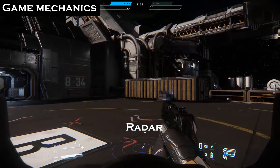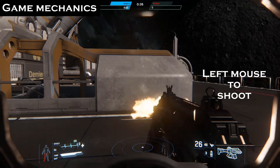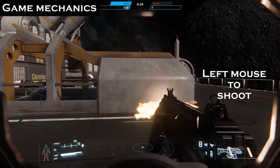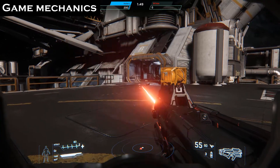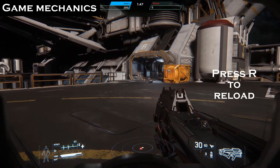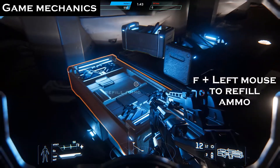At the bottom of your screen, you can check your radar to see enemies around you. Shoot with left mouse button. If you aim with right mouse button before shooting, you'll have more accuracy. When your magazine is empty, reload with R. Be careful — in Star Citizen, magazines are not thrown away if they still contain bullets. Find a crate to get new magazines.